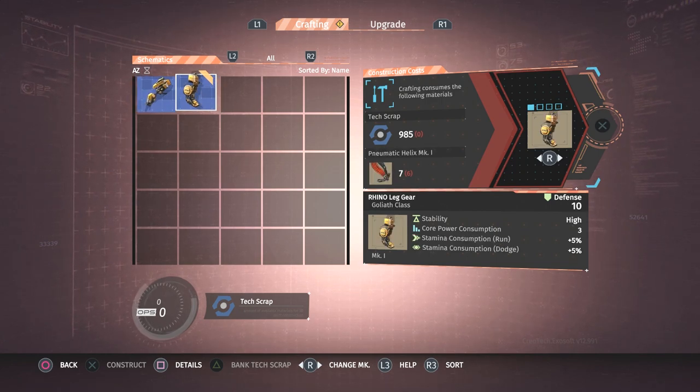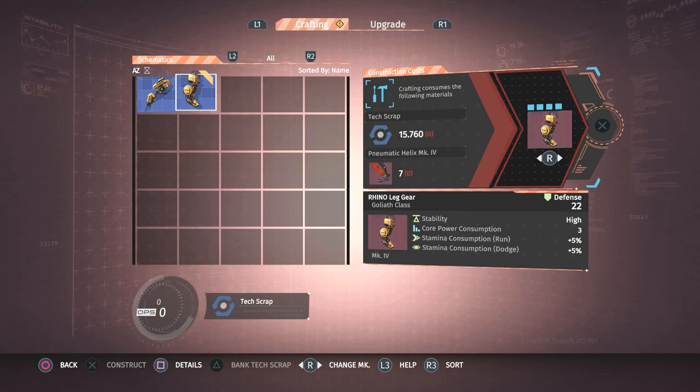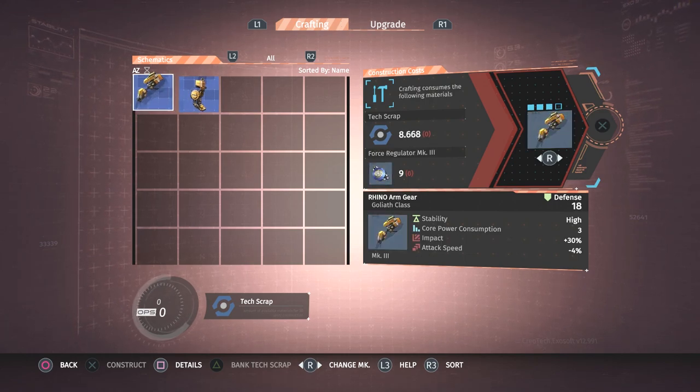Basically, power is like slots — if you don't have enough power to operate your equipment, you can't put the pieces on. Each time you level up your core you get one more power and then you can add more equipment based on that. The Rhino gear also takes more stamina to use, so you have to time your attacks very well. I don't recommend it for newbies.